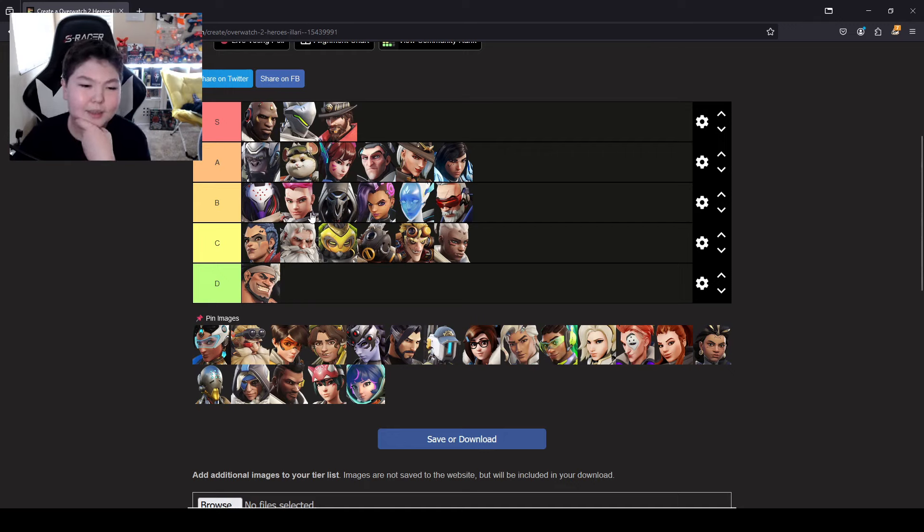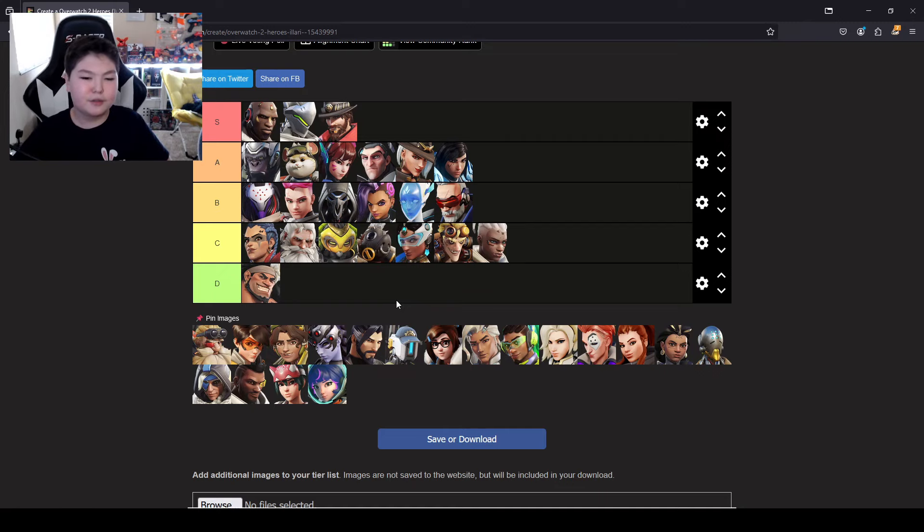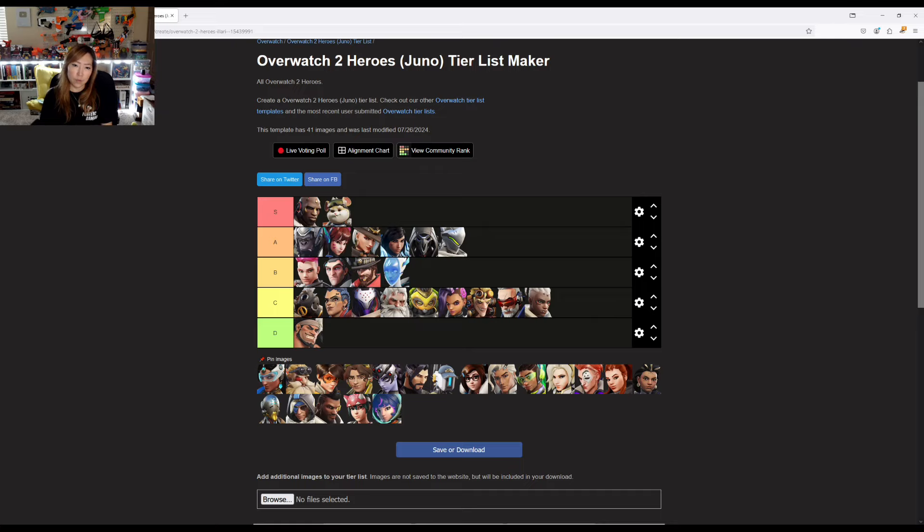Symmetra. She's kind of in between — in front of Junkrat actually. Not too much going on with her, especially after the buff. With Symmetra, you don't really see too many players, but when you do they're either really good or really bad. I'm going to put her in front of Junkrat.